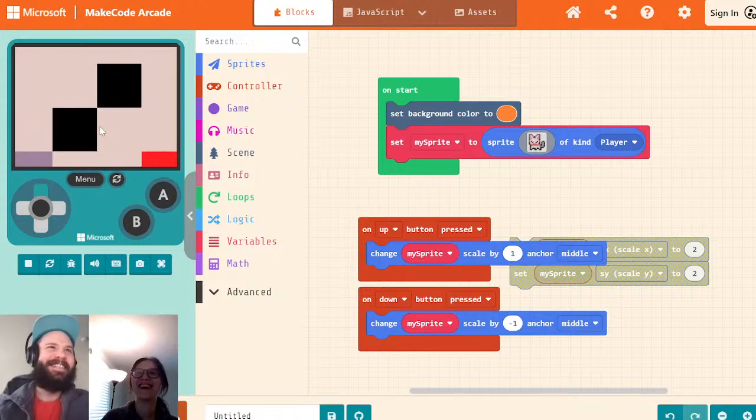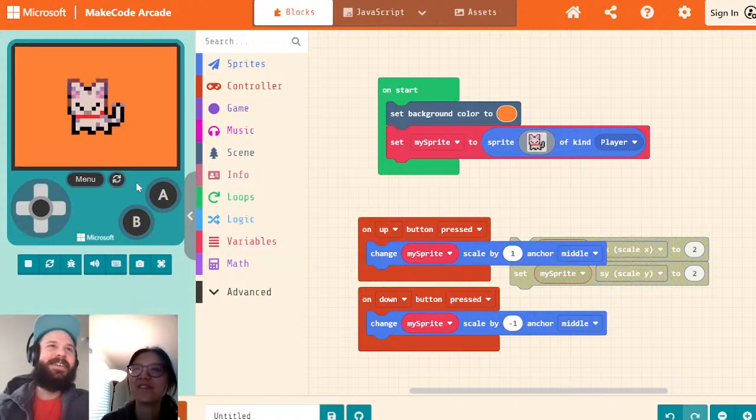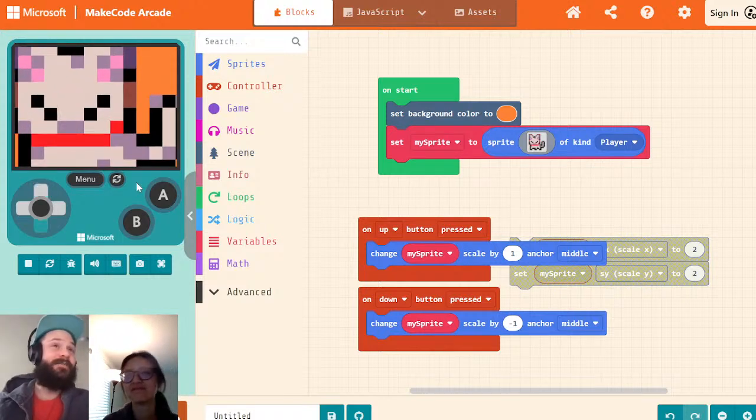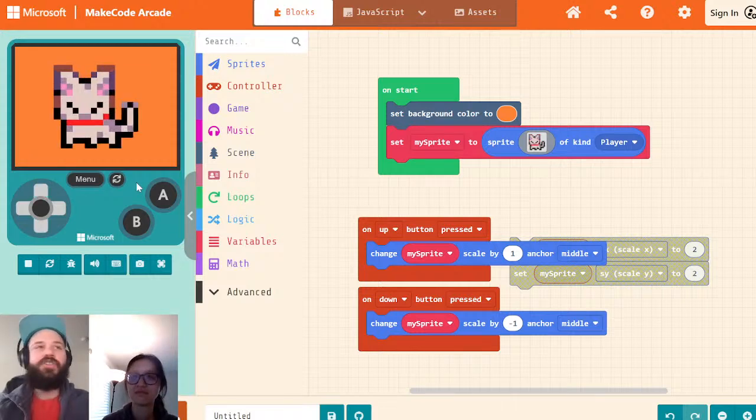You can see what's really cool: it actually disappears when it goes to zero, because zero scale means nothing's there. And you might ask: does this work with collisions, tile maps, overlaps, and all of that stuff? Yes, it does. All that stuff works. It's essentially like you're just taking your sprite and making it bigger.